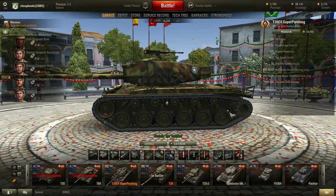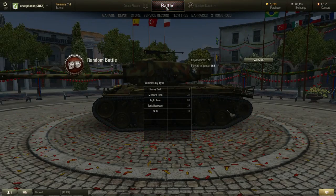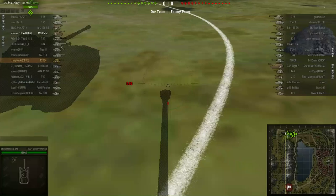This is Dave from Cheap Books. I'm playing World of Tanks. I'm going to be playing the T-26E4 Super Pershing, Tier 8 Premium Tank. It's a live game, not pre-recorded, so I haven't played the game yet. I'm ready to go into battle. I'm about halfway ranked with the other tanks.